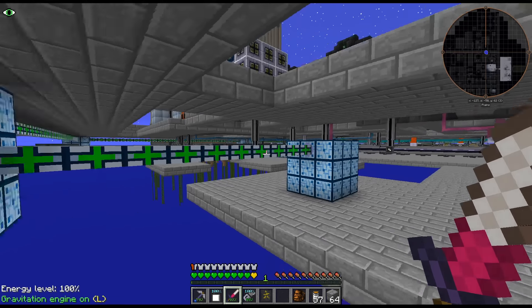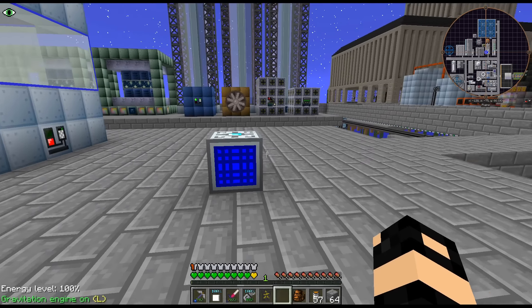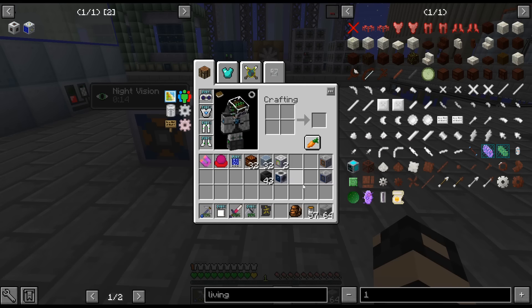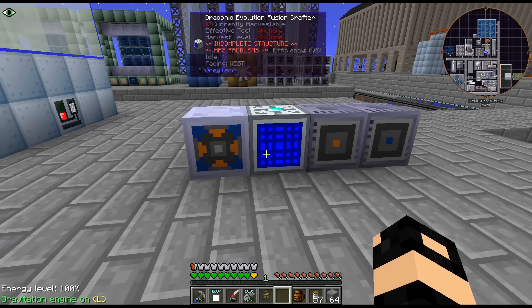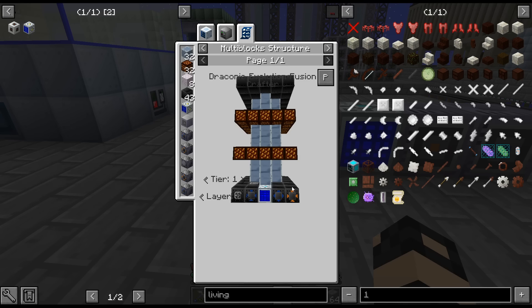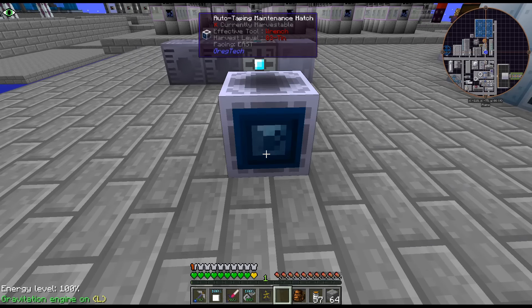I'm just going to throw this right here and not worry too much about where it is. Because right now a lot of everything is wireless, so it doesn't have to be connected to main networks or anything like that. I'll put the hatch here. I don't know why - I always like to put items on the left, fluids on the right. I always do that and I don't know why. Basically all the usual stuff on the bottom - this isn't an overly complicated multi-block.